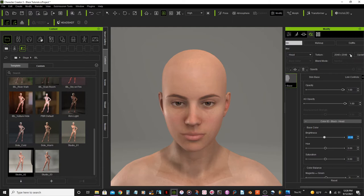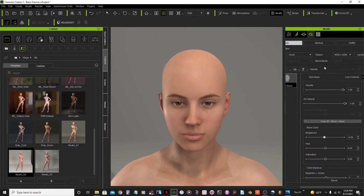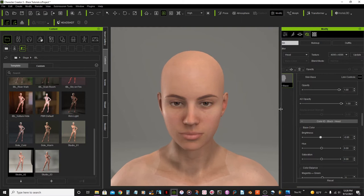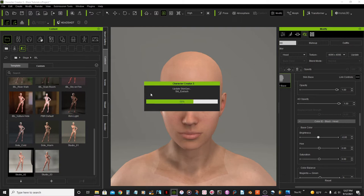Then I'm going to adjust the resolution to 4096 by 4096. Once that's done, hit update to update everything — all the other parts of the body.